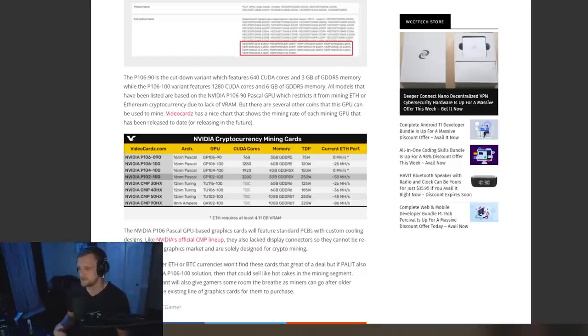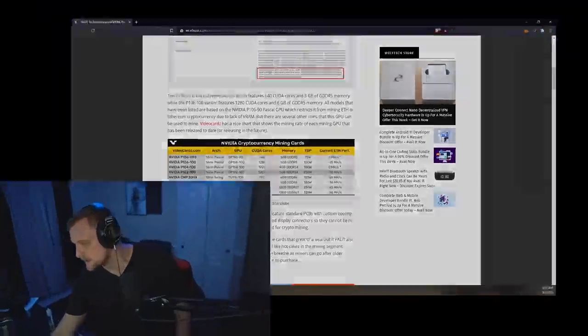The second problem is GDDR5, which is just slower at mining. As you can see on the chart from videocards.com, your current ETH performance would be zero megahash per second because the DAG is too large for Ethereum. The DAG is going to be too large for Ravencoin on Linux as well, and also for Conflux. Your mining options are really limited — only a couple, and none of them are that profitable.